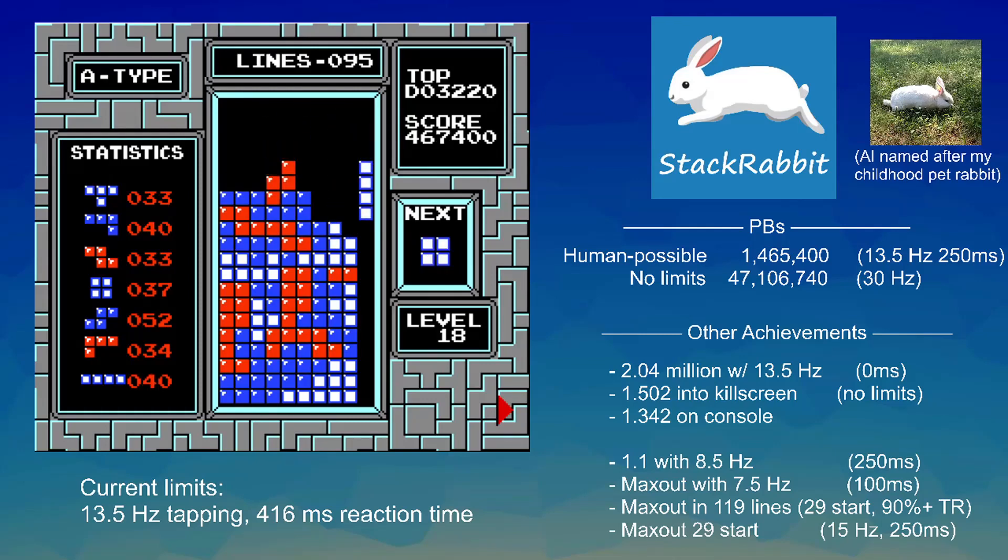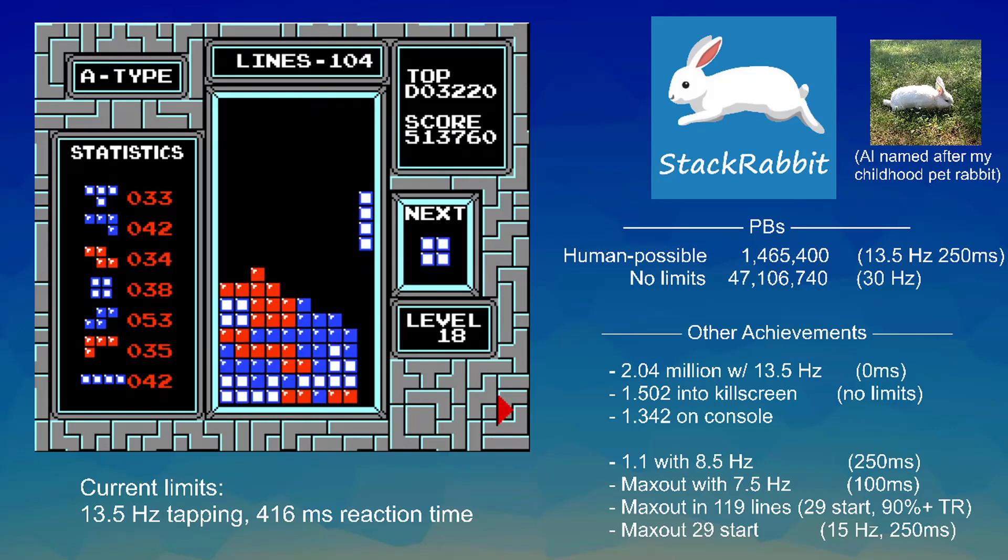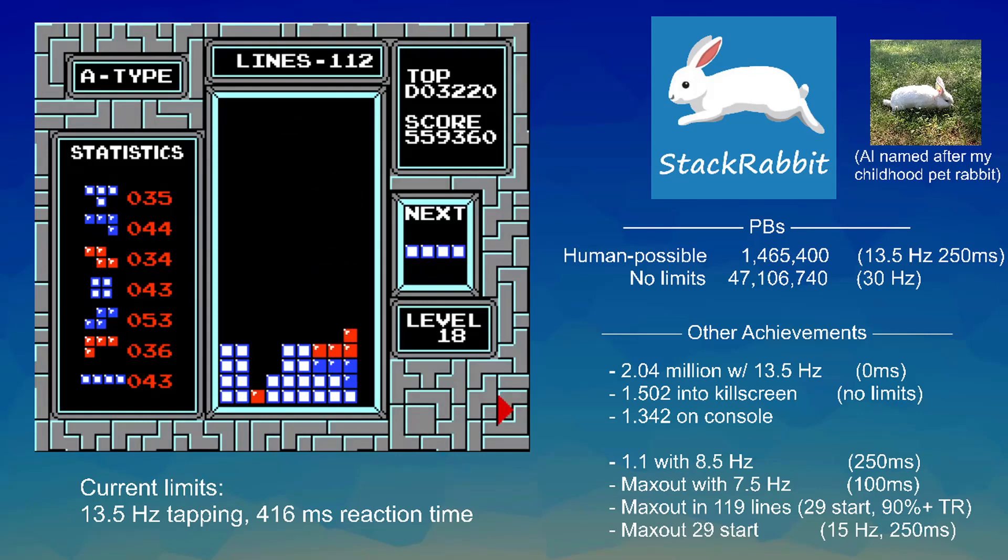Now it's getting up a little high, so it's going to want to stack it down — and then it gets the long bar, so that'll bring the stack down. Now it's in a much more reasonable state. There's also another level speed-up that's going to happen at 130 lines. Level 18 is a pretty comfortable pace, and then once you get to 19 and beyond it's going to go up 50% faster, where you can't get pieces all the way high on the left so you really have to manage your stack size.